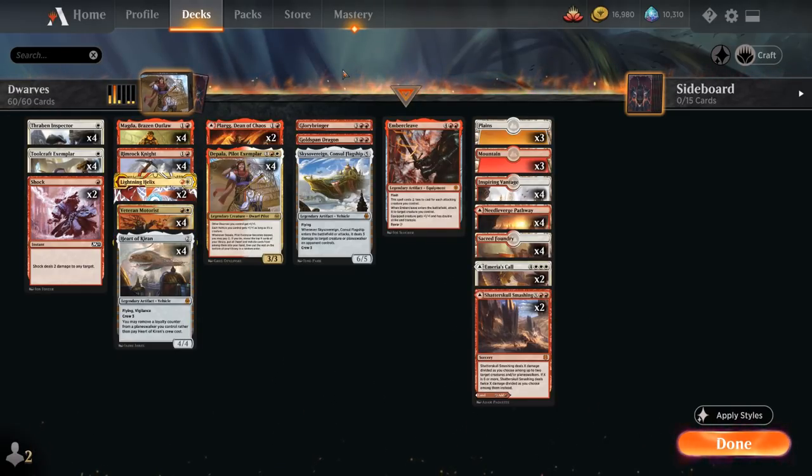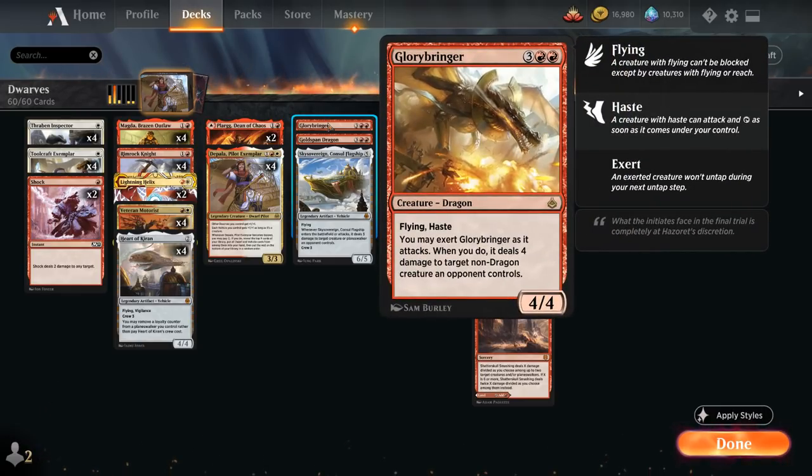We've got a nice selection of powerful artifacts and dragons to search up, including Glorybringer — a five-mana 4/4 dragon with flying and haste. We can exert it when it attacks, meaning it won't untap during our next untap step, but if we do we deal four damage to target non-dragon creature an opponent controls.